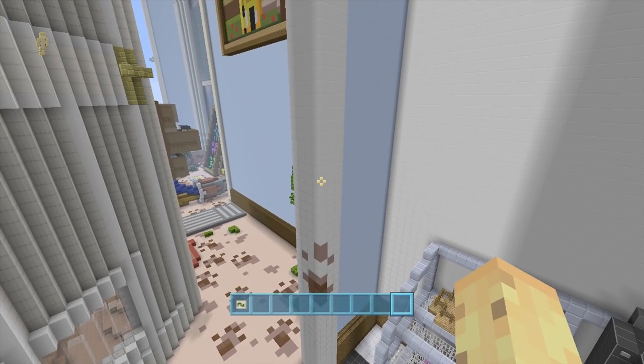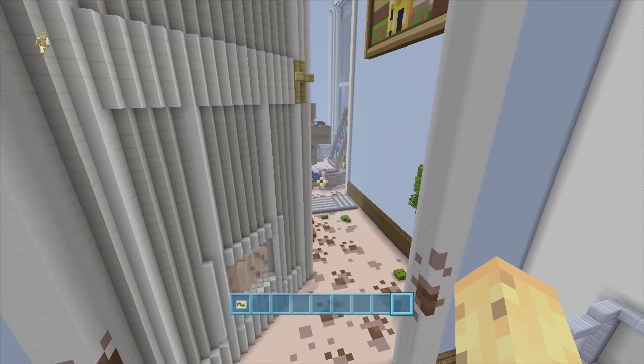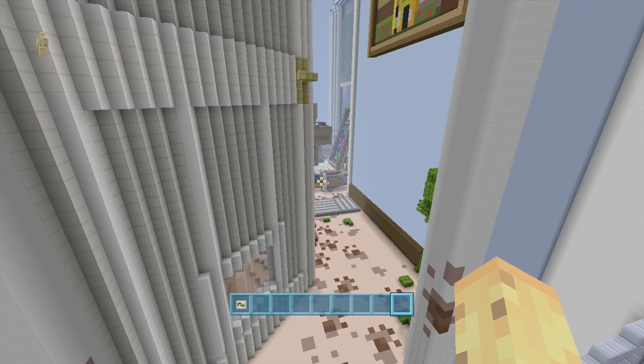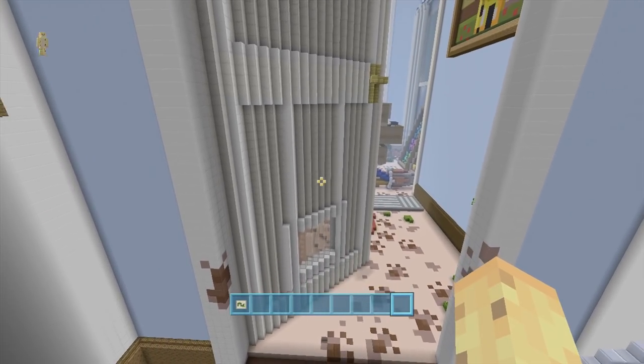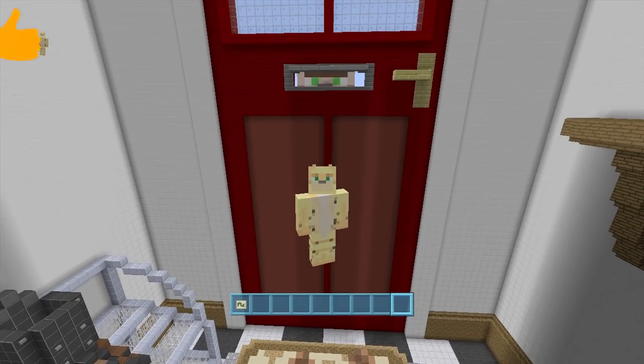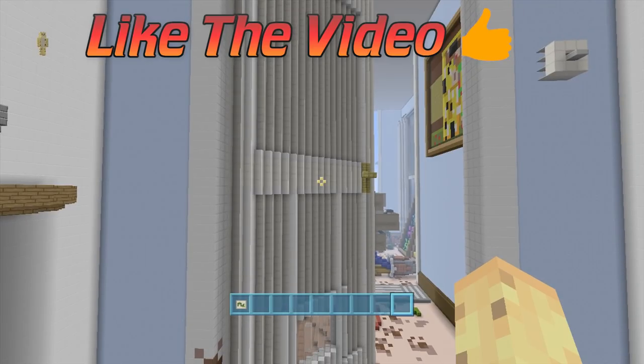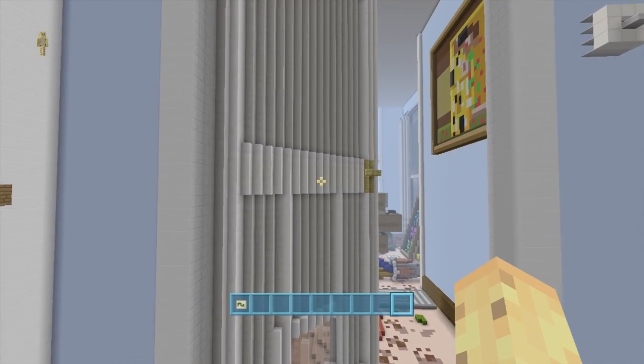The reason I mention this is because whenever I see a map that's made in a non-default texture, I love to change it to the default texture pack and see exactly how much has changed — to see how much it ruins the map. But also, I figured while we're here, why not try and find some secrets? Because this map seems to be filled with just a few of them, like behind you — there's actually a villager poking through the door.